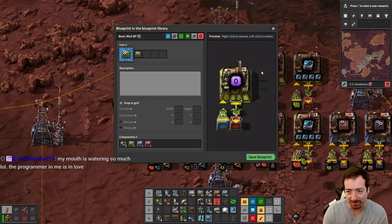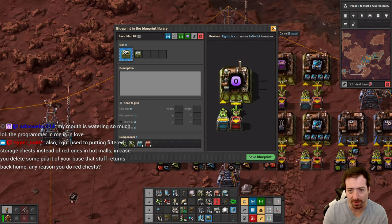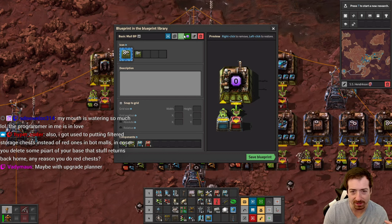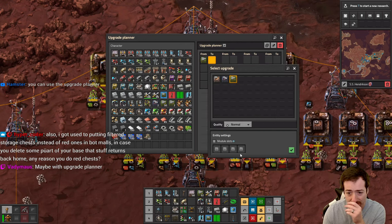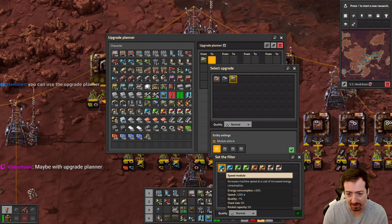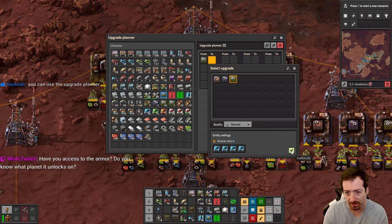Your mouth is watering — yeah, there's so much cool stuff you can do. You can upgrade the upgrade planner — thank you. I know there should be a way to do this. Otherwise we'd have to re-parameterize the whole thing. Basically I just want to default to speed modules. So we need an upgrade planner that goes from you to you with module slots. Kind of annoying you have to do all four of them separately, but fine, I'll accept.